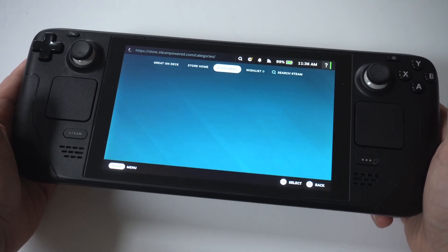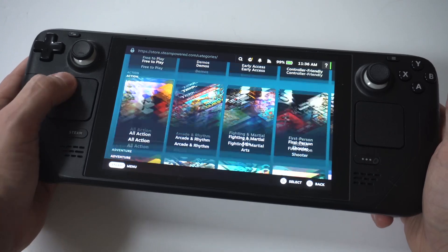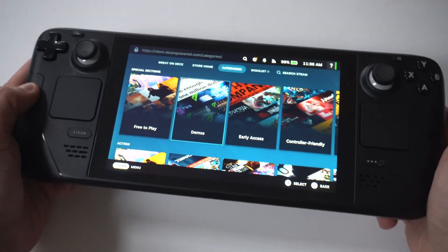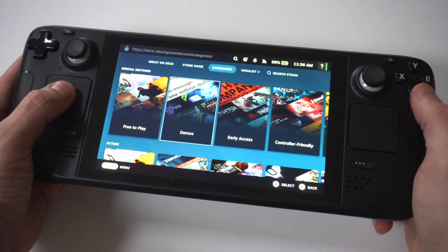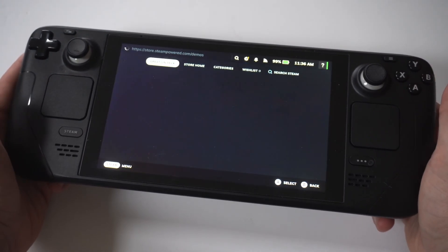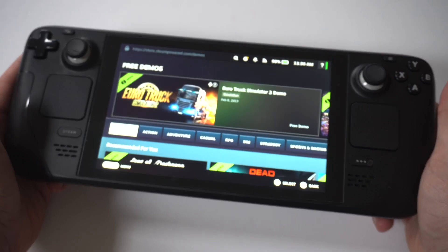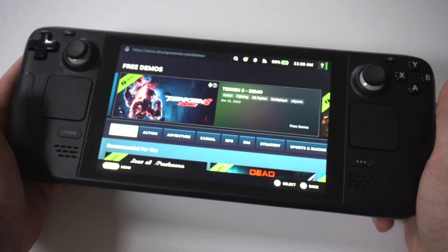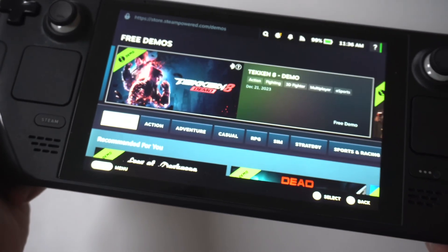To check out demo games, it's pretty simple. You just want to hit the Steam button, click on store, and then all you got to do is search categories. When you go to categories, you're going to see that you've got the free game section, and then you've got the demos to go with it. There's actually a lot of cool demos available right now, and this is always being updated in the Steam store.